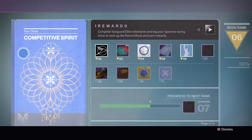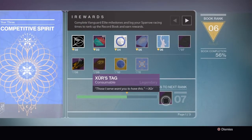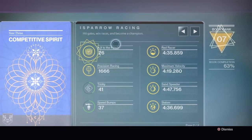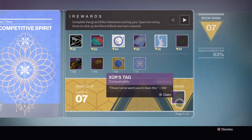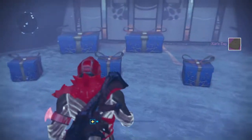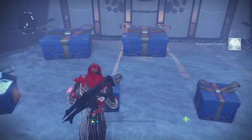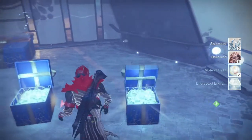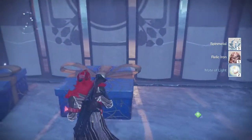For the first step, you need to hit rank 7 in the new Dawning record book, which is pretty easy. Just go play some SRL, it's really easy to do, and then you get the Xur's tag. Then you're going to want to open the big gift in between the two other ones. I'm just opening up the free stuff here, which is crap — we expected a lot better than some spin metal.